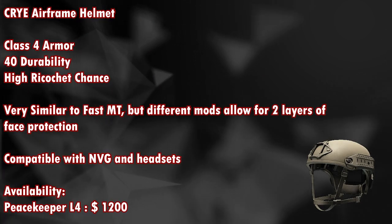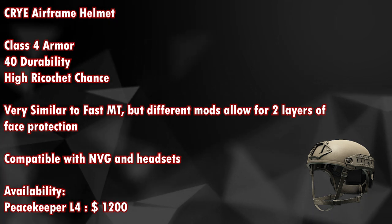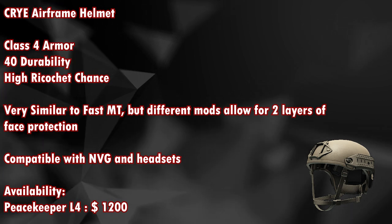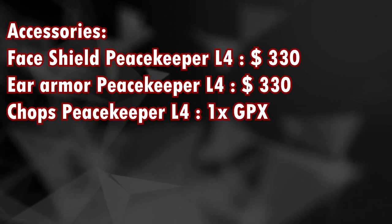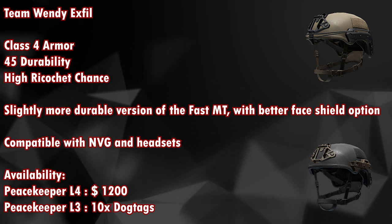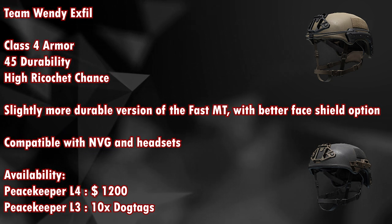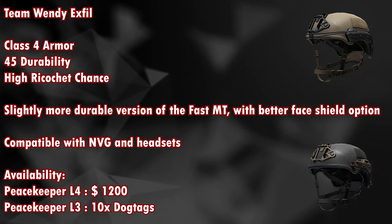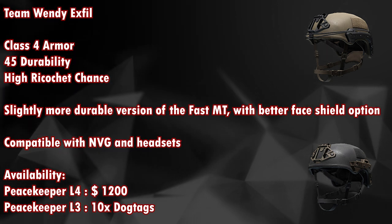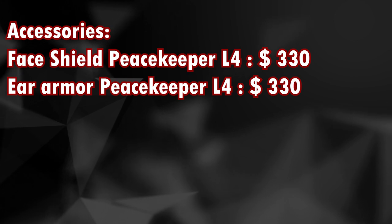Next is the Cry Airframe Tan helmet, a class 4 armor with 40 durability and high ricochet chance. Very similar to the Fast MT but different mods allow two layers of face protection. Compatible with NVGs and headsets, available from Peacekeeper level 4 for around 1,200 dollars. Accessories include a face shield, ear armor, and chops for 1 GPX. The Team Wendy Exfil is a class 4 armor with 45 durability and high ricochet chance — slightly more durable than the Fast MT with a better face shield option, also compatible with NVG and headsets.